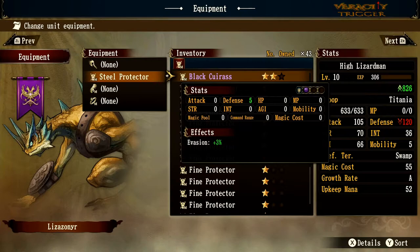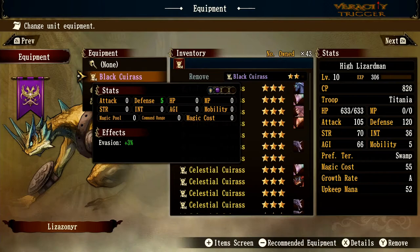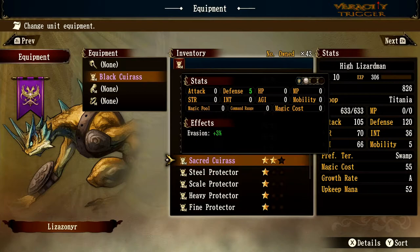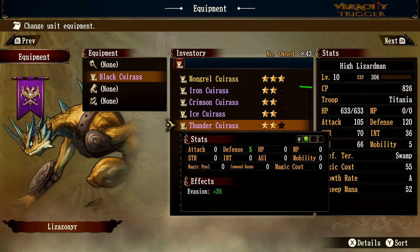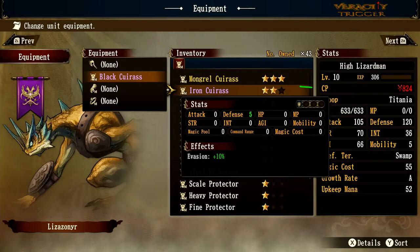Now into purple tier: Black Curious gives a purple dot defense, which helps defending against dark-type attacks like Tim, Stella, or dark dragons. Sacred Curious is essentially the same except the defense orb changes from purple to white. Moving further, the purple dot changes to a green dot with a thunder element. Ice curious is blue, crimson is red, and iron curious loses the orb defense but keeps plus 5 defense and actually gains a little more evasion.